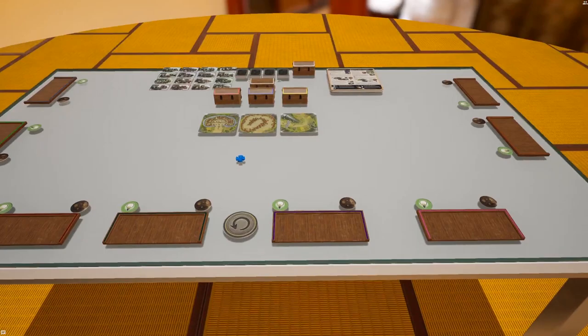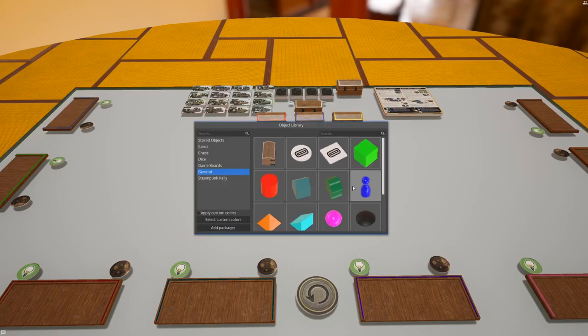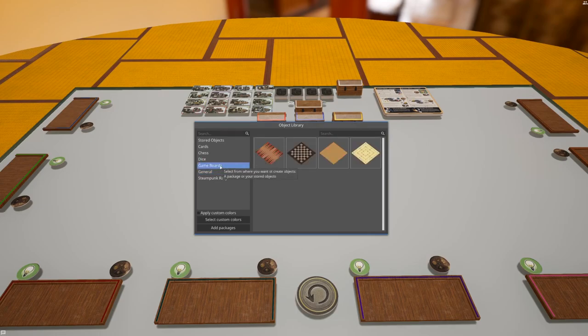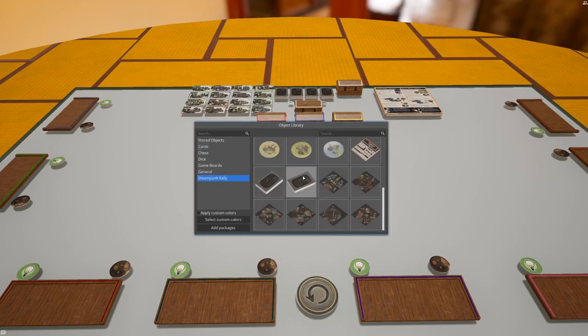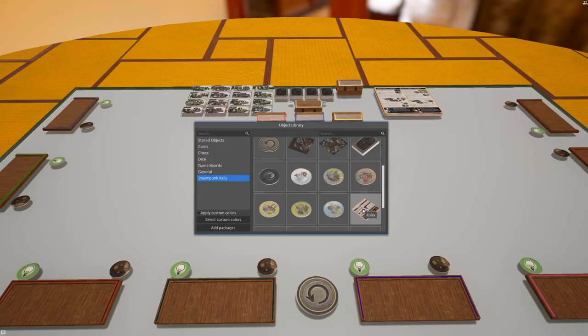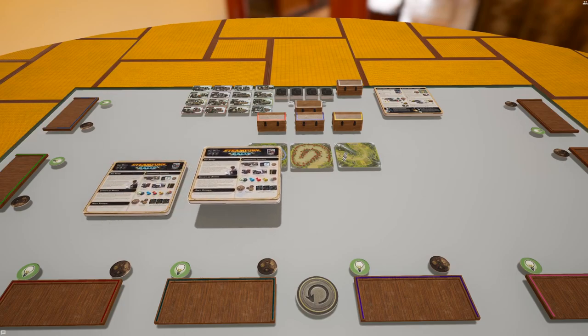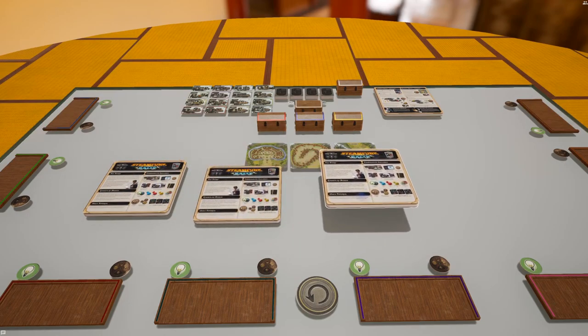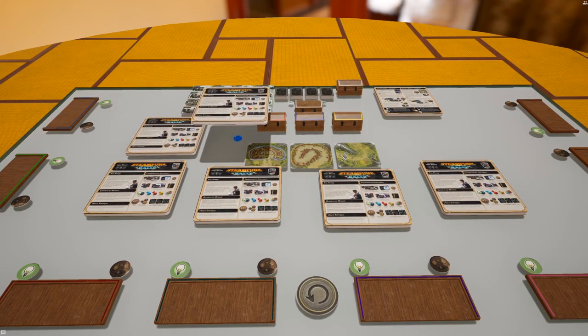All in all it seems pretty solid. You have a different object library you can load — different chests, meeples, pogs, tokens, game boards, dice, chess pieces, cards — and you can load up any of the components from Steampunk Rally as well, which is pretty awesome. Including the rules: if I want to load up a rulebook I can click it, it brings it into my environment, and left-clicking again drops another copy each time.